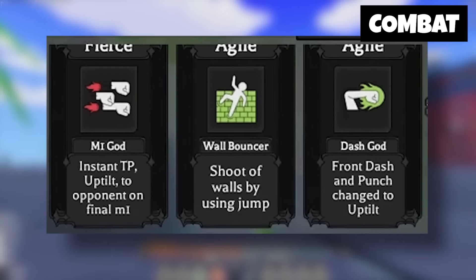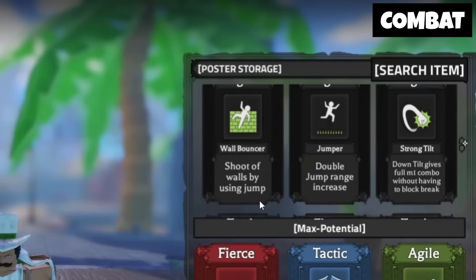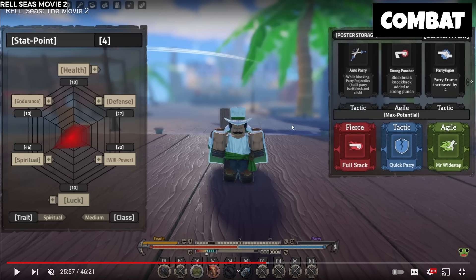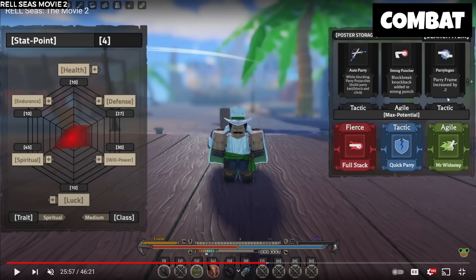And some more moves: M1 God — Instant TP, up tilt to opponent on final M1, which is actually really clean. Wall Bouncer — shoot off the walls by using jump. Dash God — front dash and punch change to up tilt. Let me know out of all of these moves so far which one sounds the best, which one sounds like something you want to go, and what type of build you would make. Jumper — double jump, range increase.